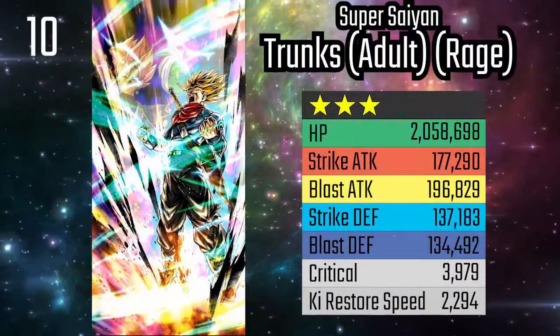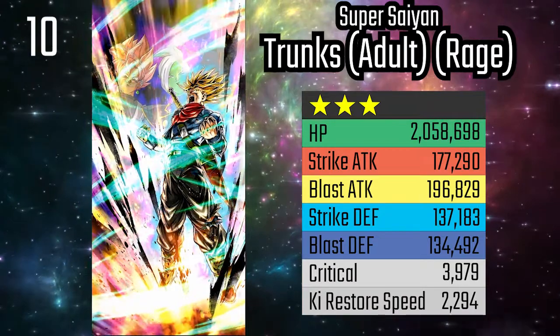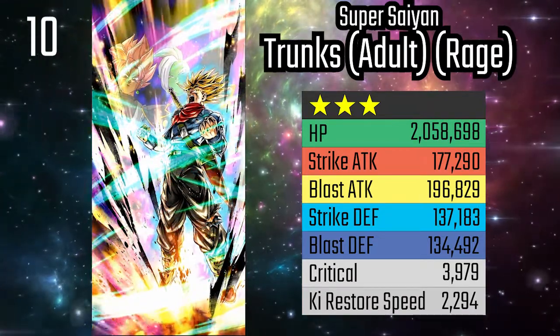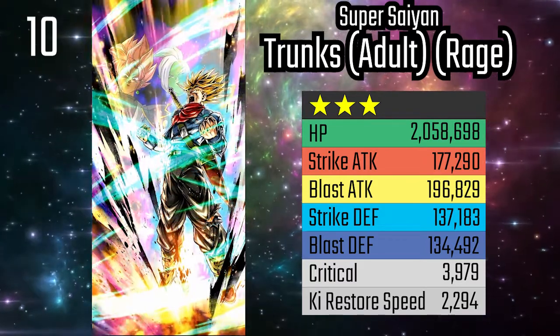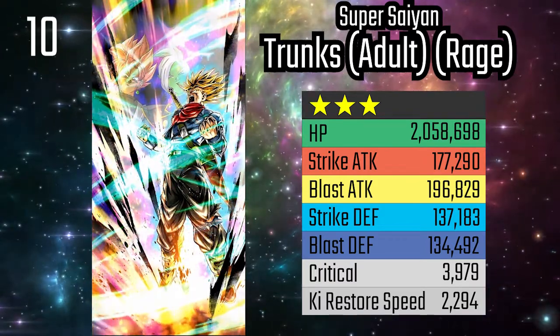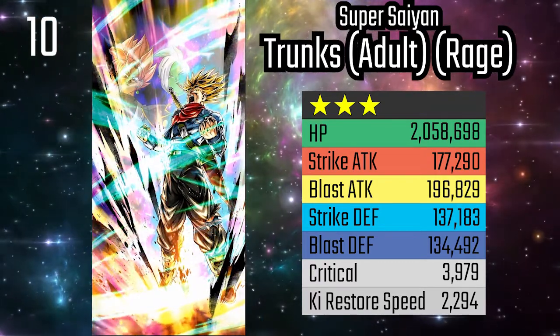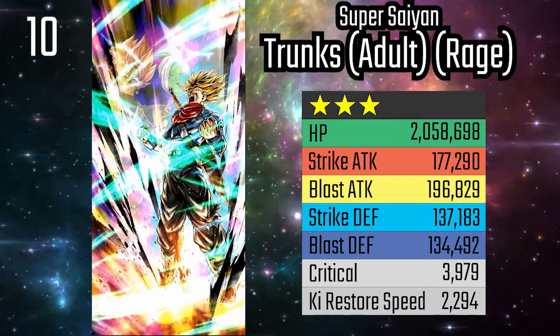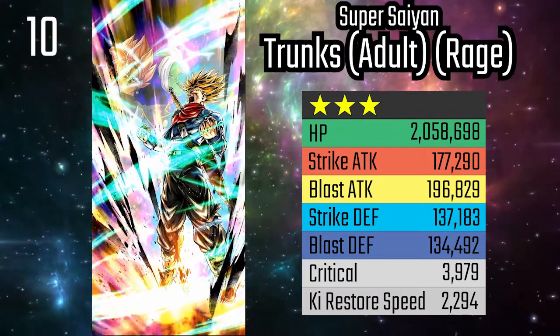At number 10, we have Rage Trunks. He is a fantastic substitute for better yellow units that are higher up on this list, especially in the Vegeta family, Future, and Hybrid Saiyan teams. His health and defensive stats are very good, especially for a non-Zenkai unit. He can increase his damage, remove the opponent's buffs, and heal himself. He's also a defensive unit, as he's quite tanky and a great Rising Rush target.